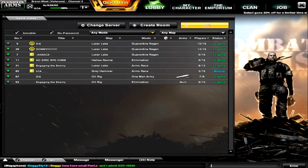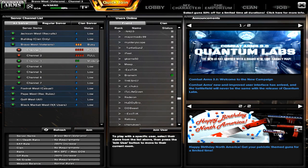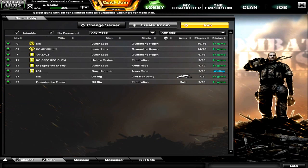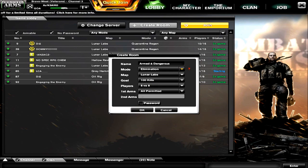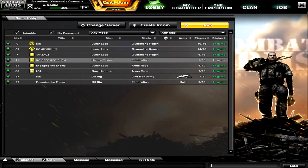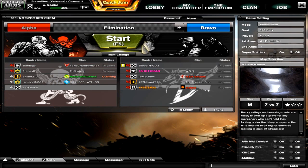To back out of the server, just click 'change servers' and you'll be back to the welcome screen. If you want to create your own room, you have all your room name settings and everything you need. If you don't want to double-click on a room, you can always click 'join' instead.